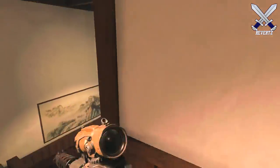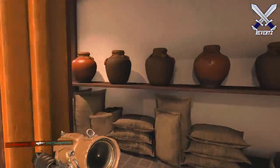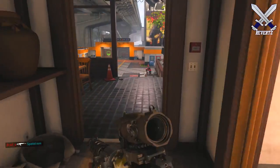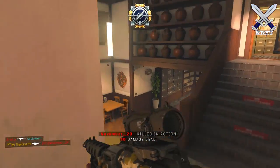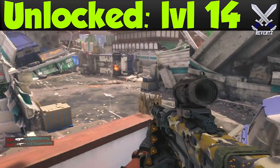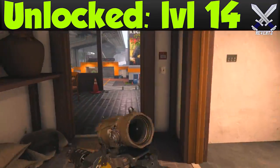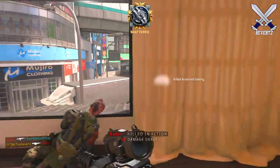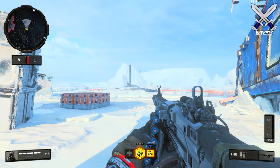Now the Oppressor mod is not to be confused with the suppressor attachment because they both play totally different. The mod is going to increase the damage stat by one and it can be unlocked once you level up the Titan to 14. What it does is it essentially shakes the screen of an enemy that you're shooting at, however to get this screen shake effect you actually have to miss your shots.